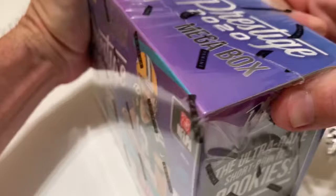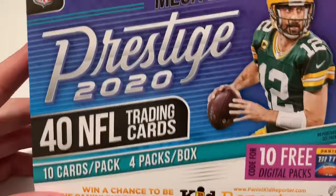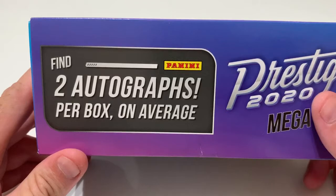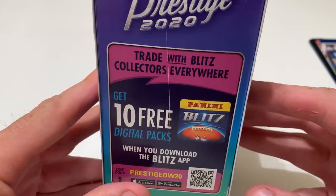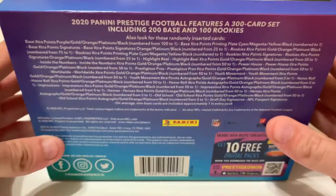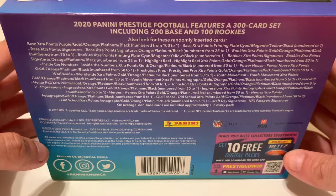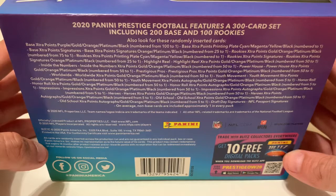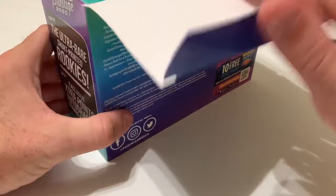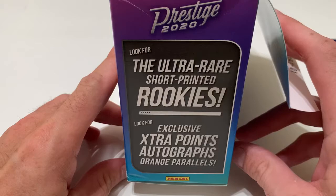Now we're going into our mega box. There are 40 cards per box, 4 packs with 10 cards per pack. We are looking for 2 autos per box on average. For those on the NFL Panini Blitz app, there's a code for 10 free digital packs. We're also looking for ultra-rare short-printed rookies, exclusive extra point autographs, and orange parallels.